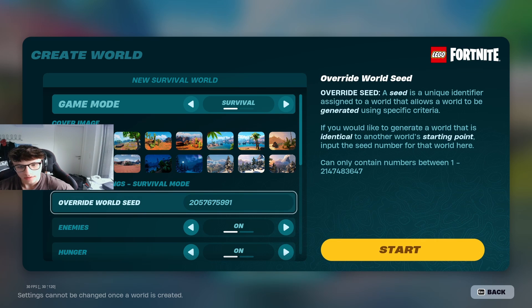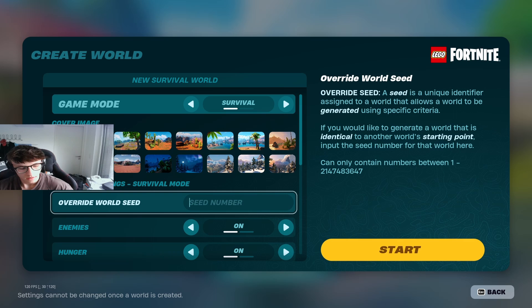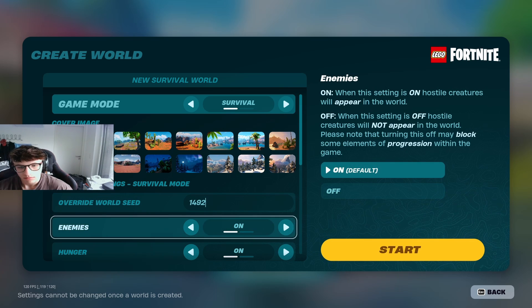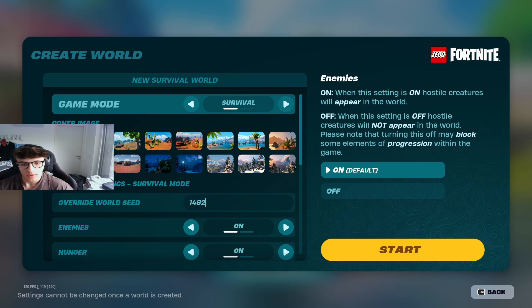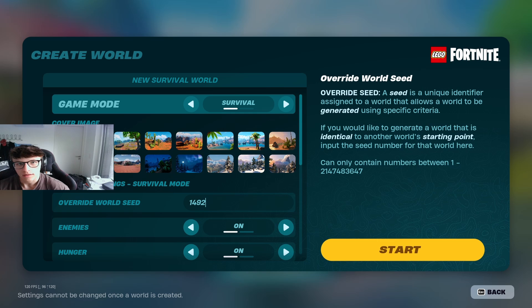The next one is a shorter seed — this one's easy. It's 1492, an easy code you can just type in quick. This world isn't as spectacular, but it's really good if you want to get some quick and easy caves. There are some normal grassland caves on this island you can reach pretty fast, just to farm some marble, etc., if you want to build something.